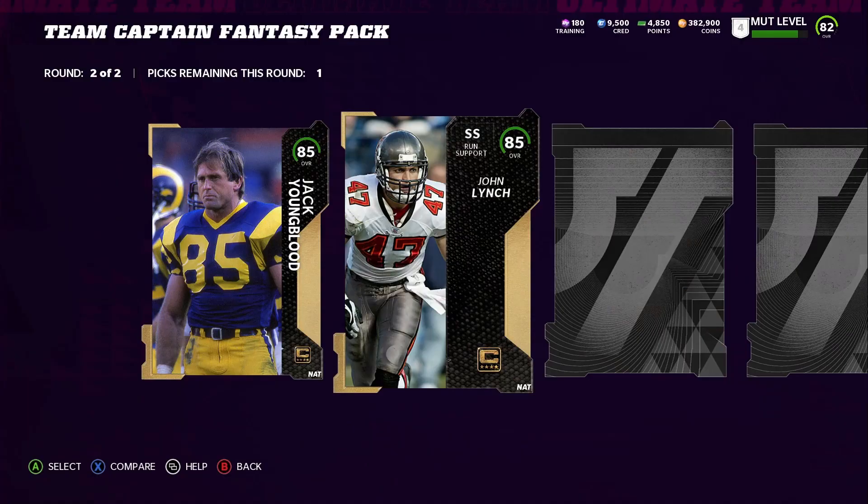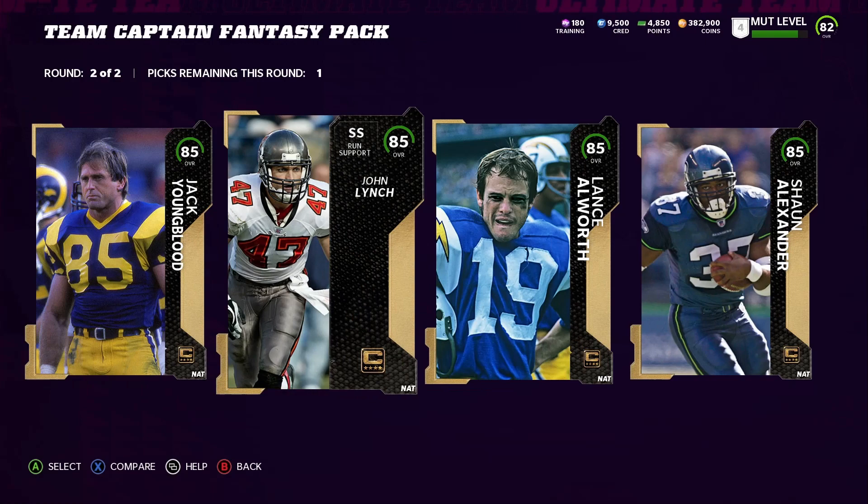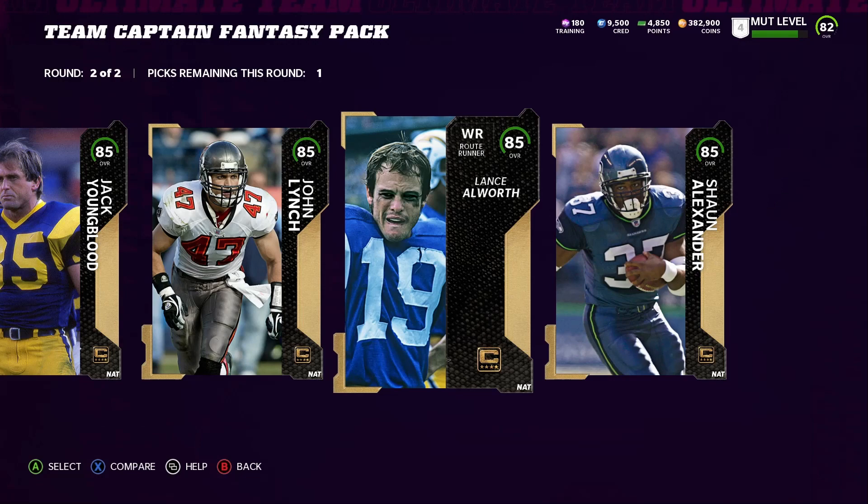I'm pretty sure some of you guys already know — I did open the pack, as you guys could tell. So you get to pick between Shaun Alexander, Lance Alworth, John Lynch, and Jack Youngblood. To be honest with you guys, if Lance Alworth wasn't a decent receiver or a Cowboy, I would go with Shaun Alexander because I do need a decent halfback. I'm not tripping on a strong safety.